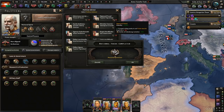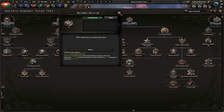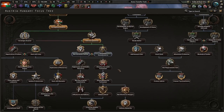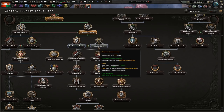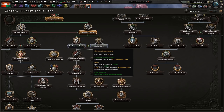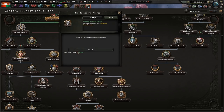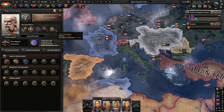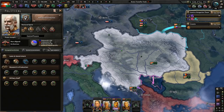We can also get Sigmund Freud as an advisor — he only gives 5% more stability compared to Gabor, and he's more expensive, so I don't know why you'd ever want him. National Question is done, giving more war support. We can now ban Slovenian parties or integrate them. Banning gives more war support, manpower, and guns; integrating gives stability. Let's ban some parties — we're going to be quite the authoritarian type here.